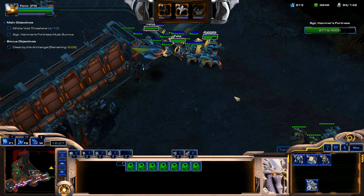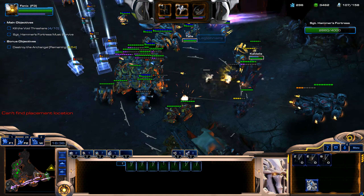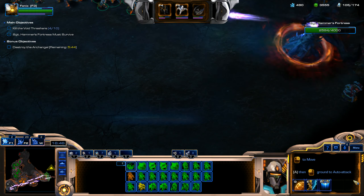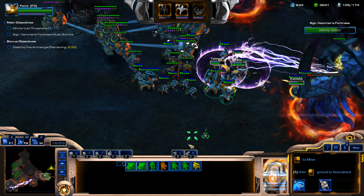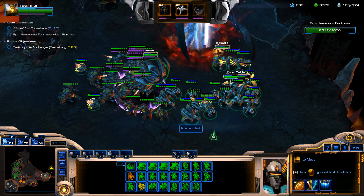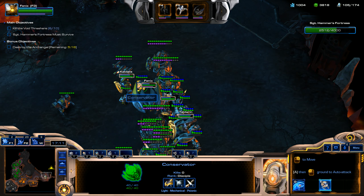We're going to go ahead and help out our teammate again — push on these Void Thrashers. I'm going to make some more Spectres and clear out this enemy wave. We'll take out the rest of this stuff no problem. I want to beef up our armor just a little bit before we go take out this bonus objective here.